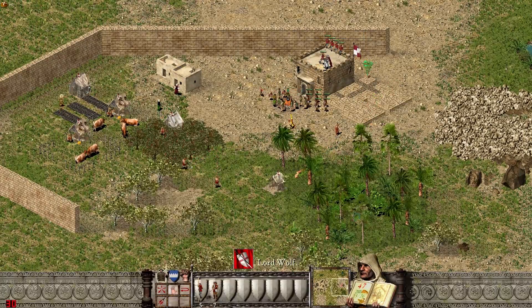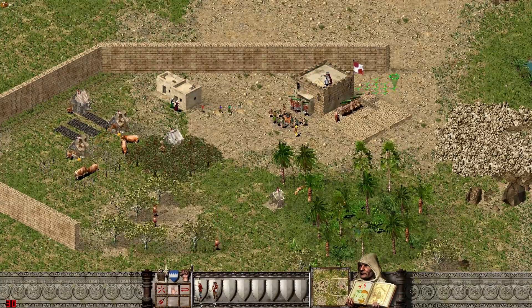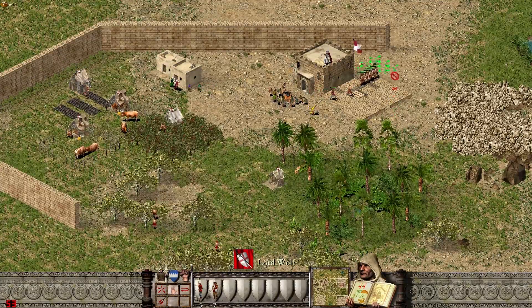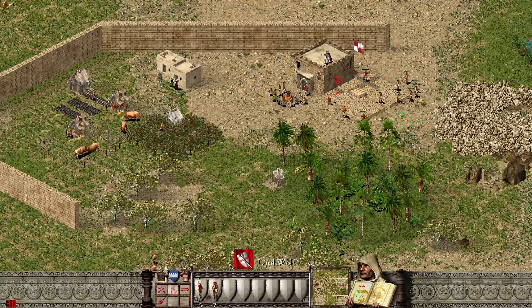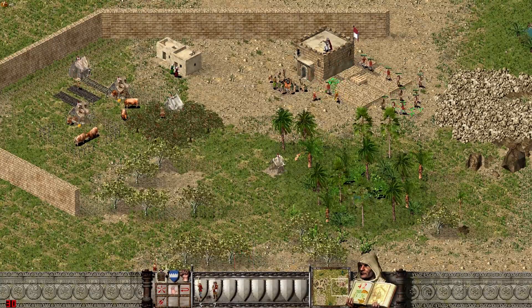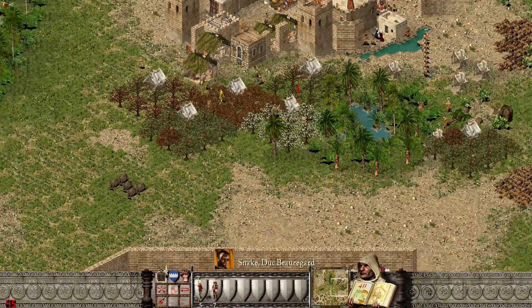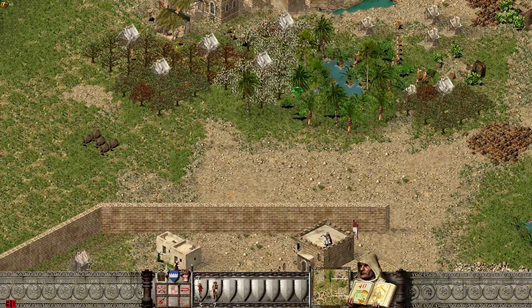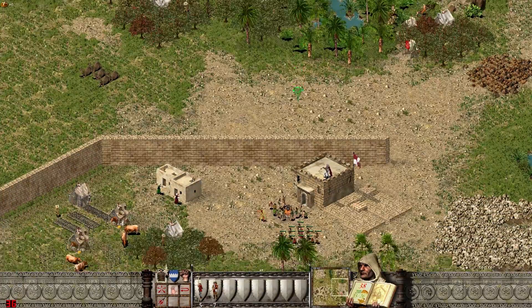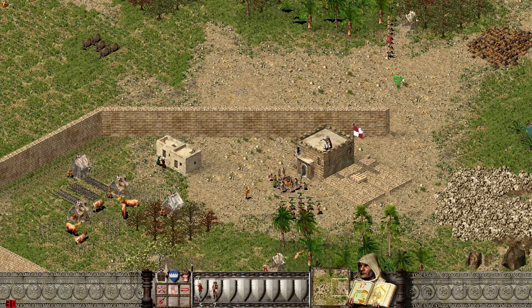I've actually got some soldiers — I've actually got some men, which is quite surprising because normally I fail at the first hurdle. I've got a jester, so I suppose you can do a few dances — an interpretive dance to distract the enemy. Otherwise I might have a full army against me, which is probably going to happen right now with all this army slowly going down towards my base, which is typical.